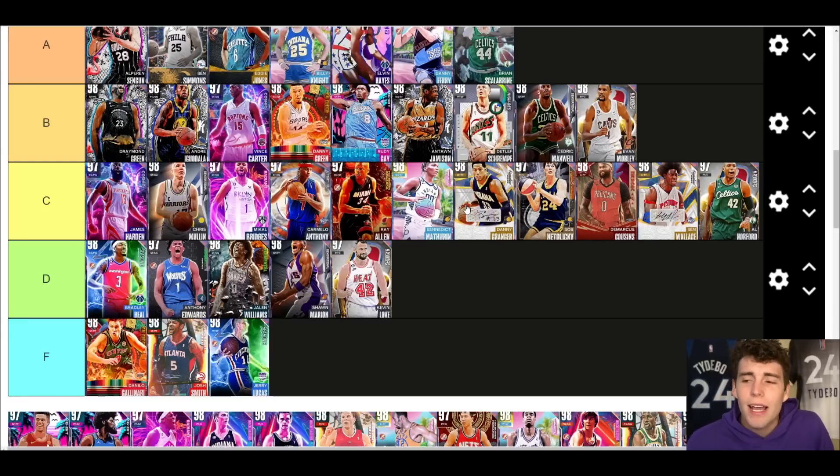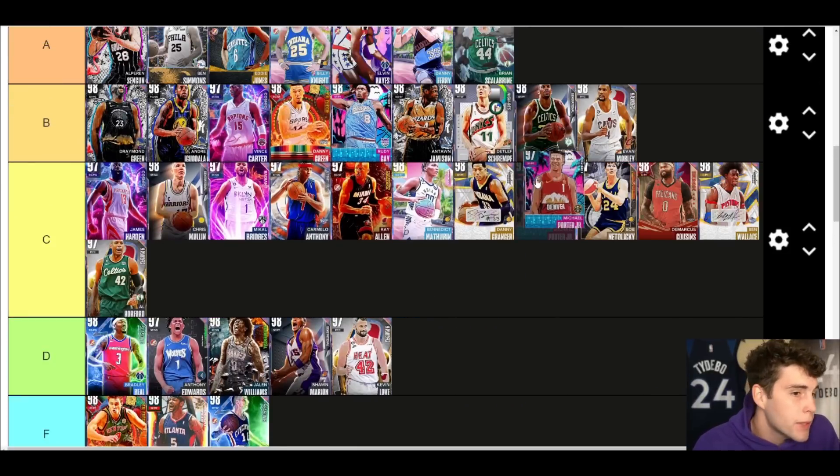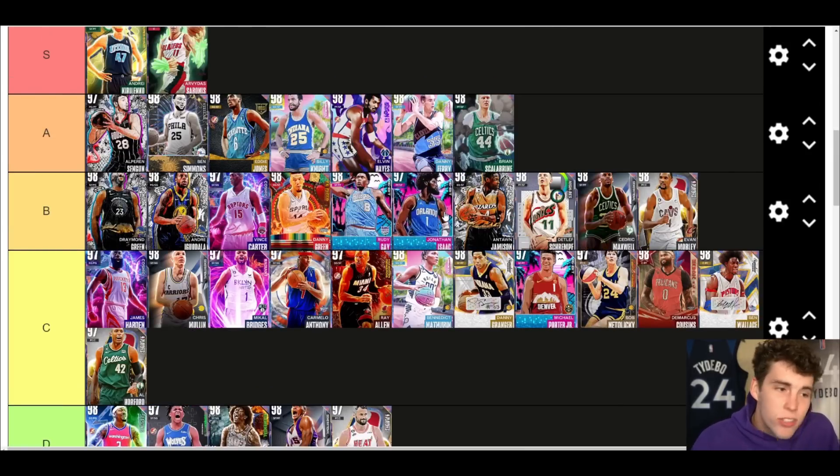Danny Granger — C tier. I don't love Danny Granger in MyTeam. He's fine if you want to use the card, I just don't necessarily see it with him and I never did. MPJ — C tier as well. I don't see it with him either — don't like his release. Galaxy Opal Jonathan Isaac — B tier. There's not that much of a difference between the Galaxy Opal and the dark matter version; both do nearly the same things on the court.